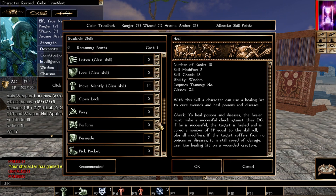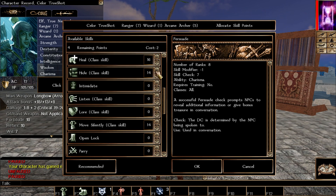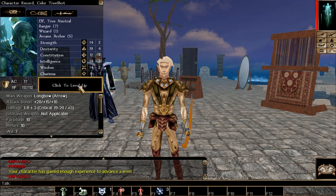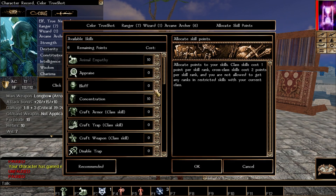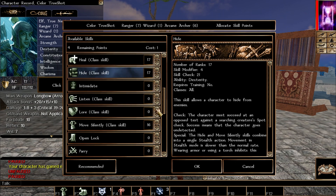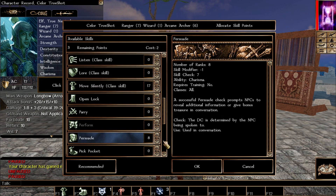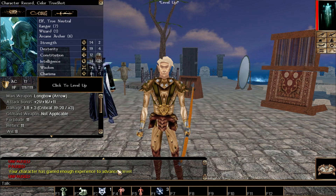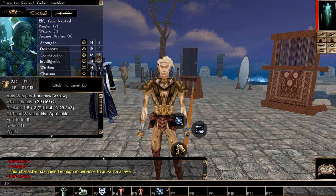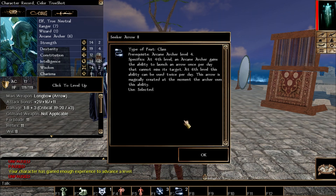Continuing arcane archer levels, same skill picks. A new ability unlocked: Seeker Arrows — arrows that never miss at all. These are really good; I'd advise using them in situations where you definitely want to take down a specific dangerous foe, like a cleric or wizard. Still leveling arcane archer. We now have Enchant Arrow IV, granting plus four enchantment on our mundane arrows every time we shoot.